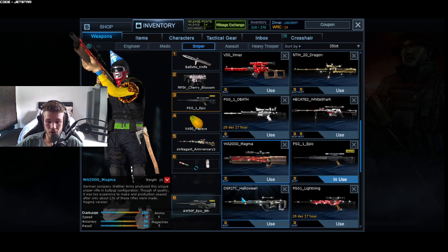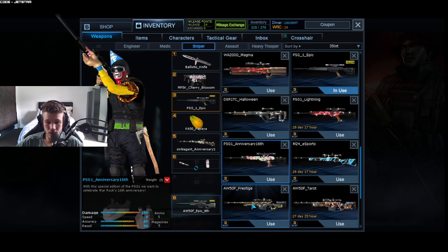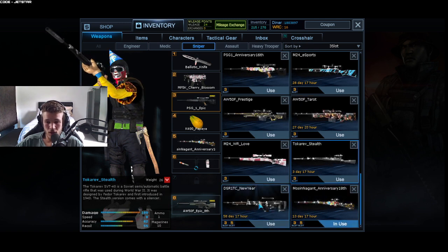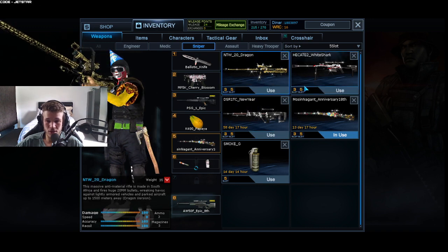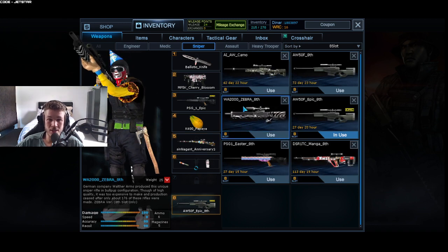Going further we have DSR1 TC, Halloween, Anniversary 2016, PSG1. We have Prestige AW50, the WarRock Love M24. For fifth slot we don't have any permanents different to the third and fifth slot ones, and for eighth slot we only have the Y2000 Zebra. Now going into Assault.